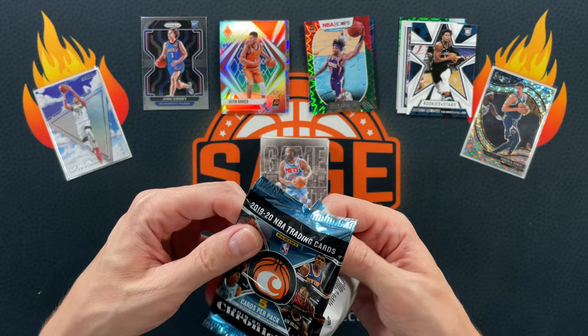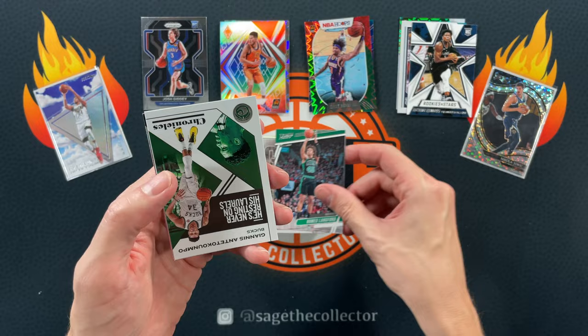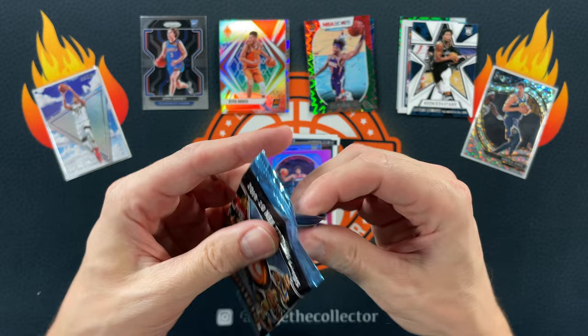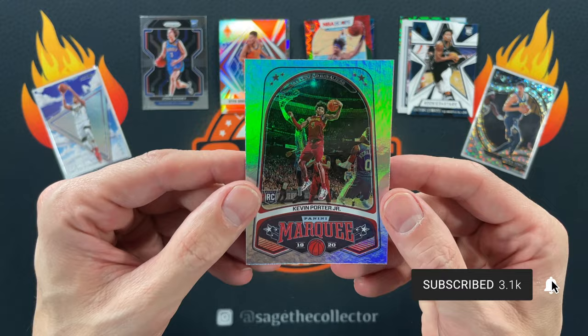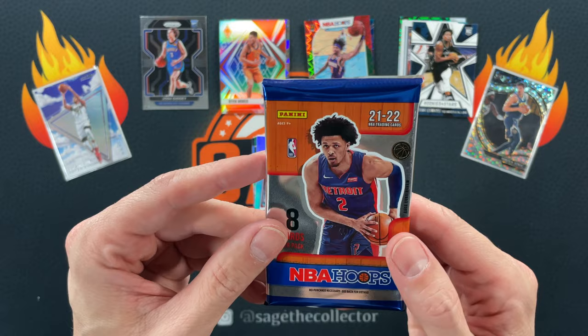On to 2019 Chronicles — we are Ja Young Wolf hunting, haven't pulled one in a while so hopefully we're due. Got a Romeo, Giannis, Jared Culver, Cam Reddish, and our pink is Ruey. One more pack — I'd settle for any Ja or Zion at this point. Got Jackson, another Giannis, a rookie Romeo Garland, and KPJ. No Ja again — the last two random retail rips I haven't pulled a single Ja out of Chronicles, which is disappointing.